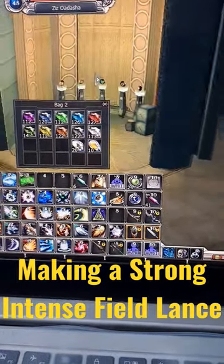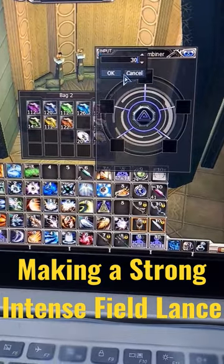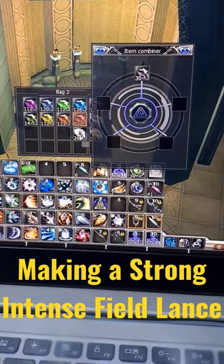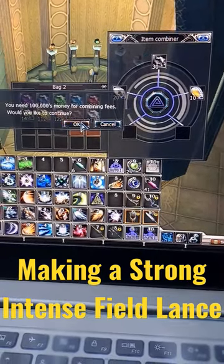Hey guys, let's make a strong Intense Field Lance for level 45. First, 30 pieces Black Excelsior, 20 Silver Catalyst, and 10 pieces Gold Catalyst.